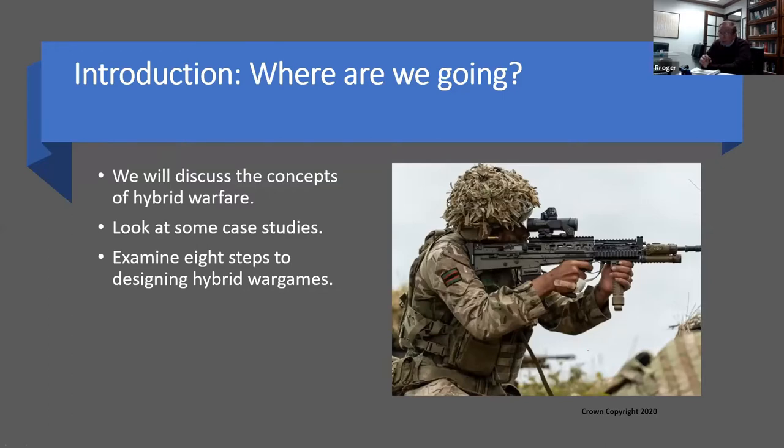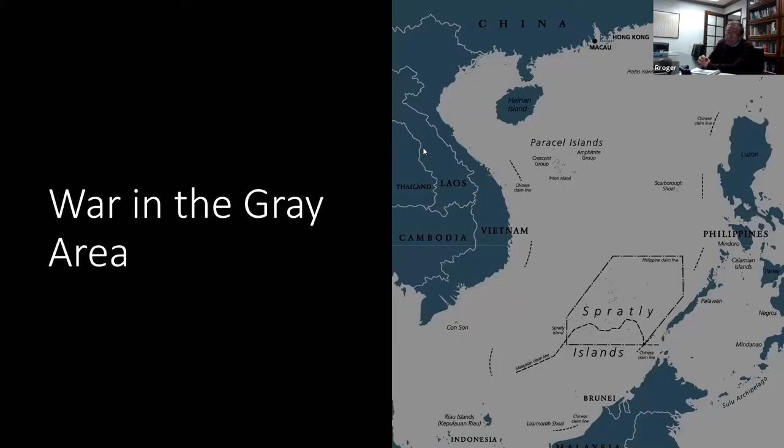We're going to discuss the concepts of hybrid warfare and look at some brief case studies. What I really want to focus on is eight steps to designing hybrid war games, because Fight Club is about war gaming. To begin with, let's talk about war in the gray area. Starting in the 1990s, people like Frank Hoffman, MLR Roberts, and Sophie Smith began writing articles about war in the gray area — describing a conflict spectrum between peace and open warfare.